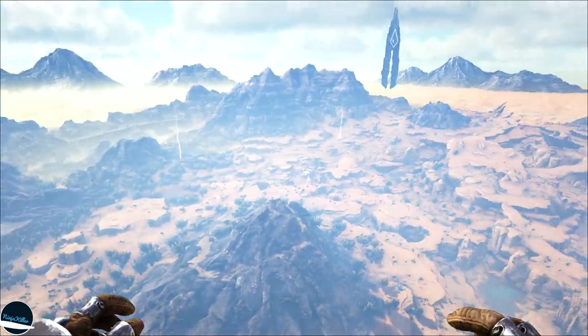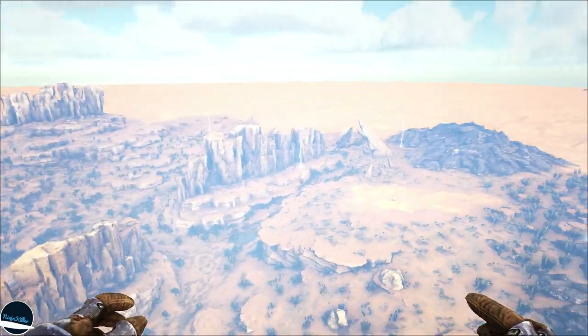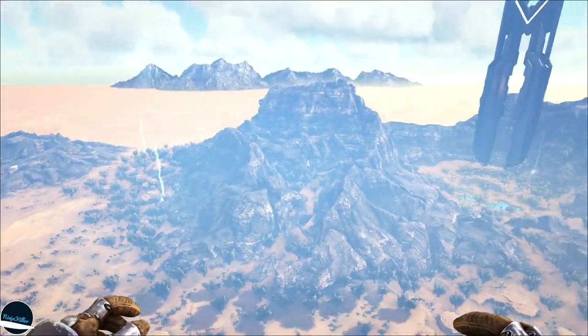The Artifact of the Gatekeeper is located in the central canyons, which is roughly in the middle section of the map, very close to the Red Obelisk. The map and the GPS coordinates will be shown on screen soon.